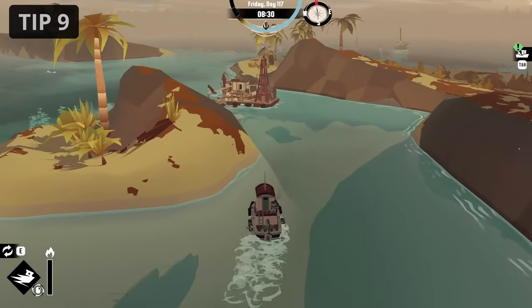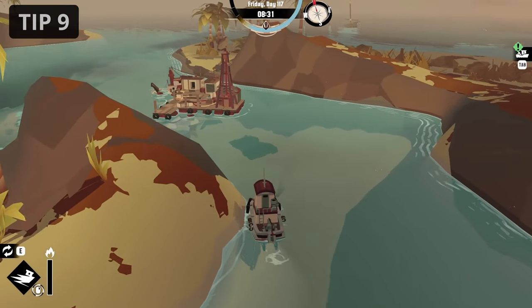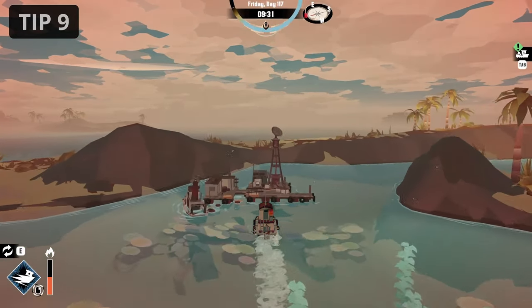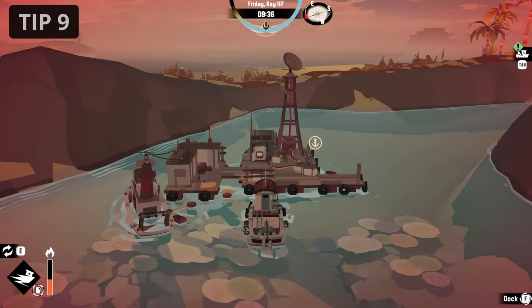Be careful when maneuvering your ship around tight corners. No matter how hard you hit something, you will always take damage. Of course, this does not apply to ports, which can simply be rammed at full speed without taking any damage.